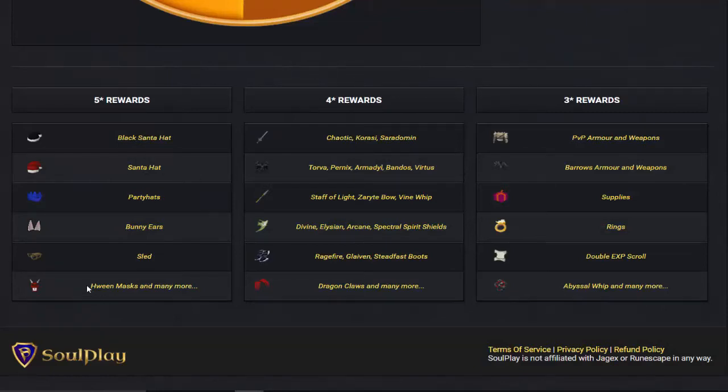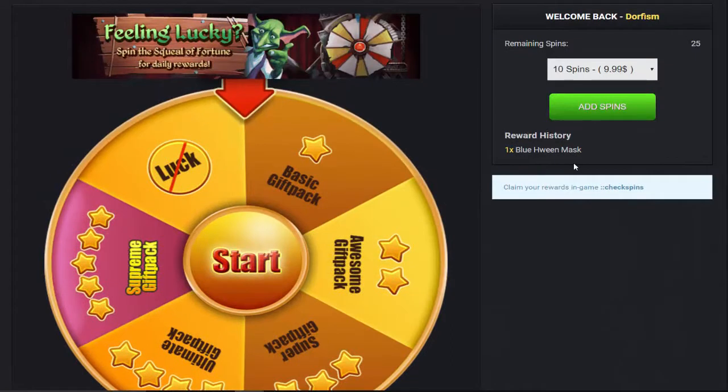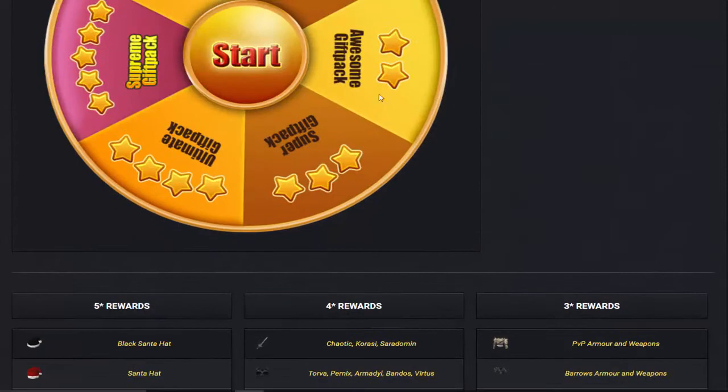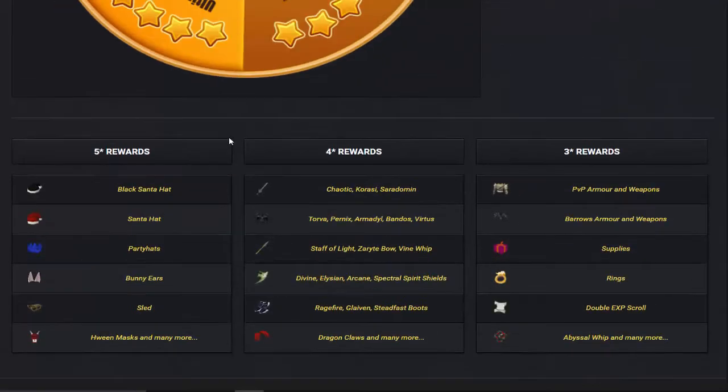I got a blue Halloween mask, so I came in clutch there. I have 25 remaining spins. There's the 10 spins option, 25 spins option, 75 or the 100 — you guys can check that out. Once you've done all your spins you can go to ::checkspins and collect them once you're at Edgeville. They don't have any rewards for the 2-star or 1-star, but for the 5, 4, and 3 we can look at these.